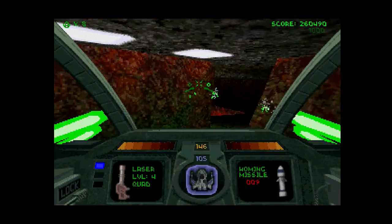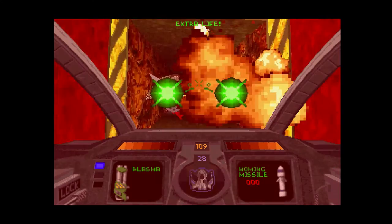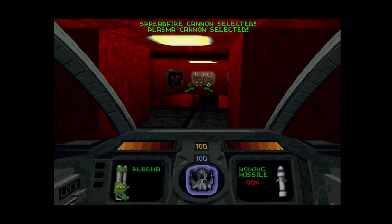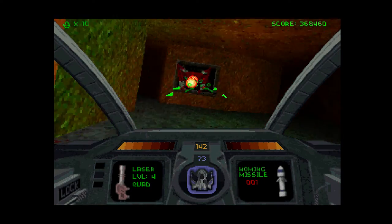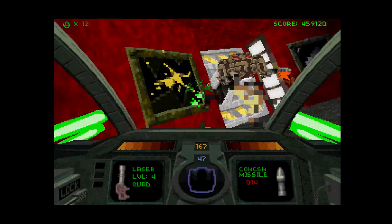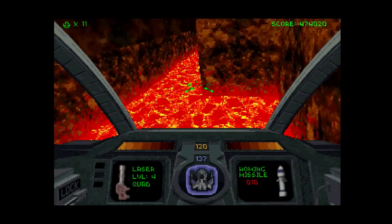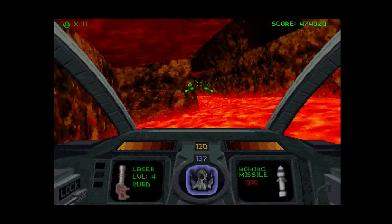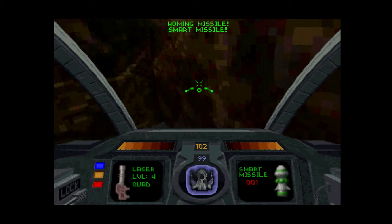Descent has plenty of weapons to take out your enemies. I'm not sure which one is the best but I always seem to default back to the fully upgraded lasers. To swap weapons you need to hold down select and press L1, which makes changing weapons in a firefight pretty difficult. It's best just to stick with your favorite weapon. Don't be afraid to spam regular or homing missiles as you do get plenty of them throughout the stages. Keep the mega and smart missiles though for when you need them.